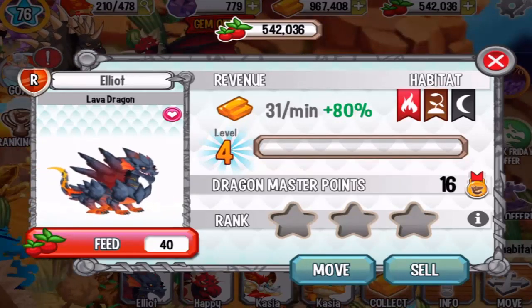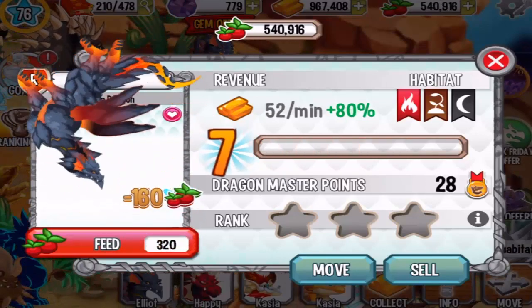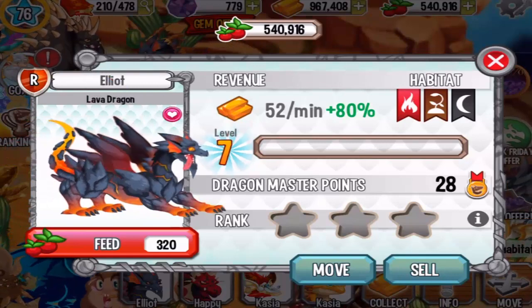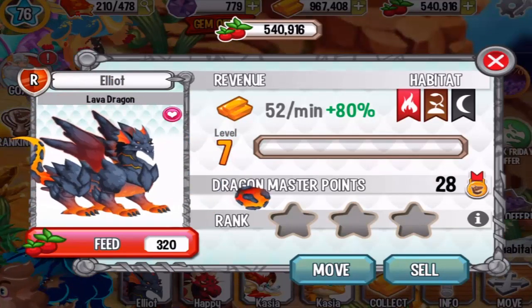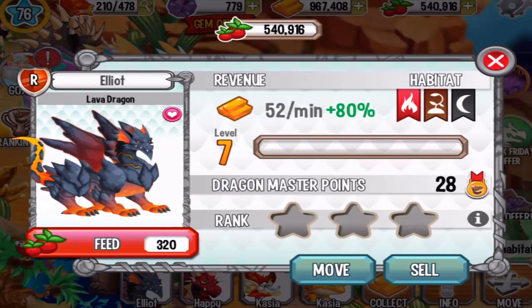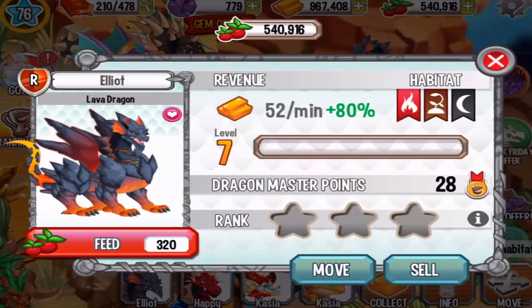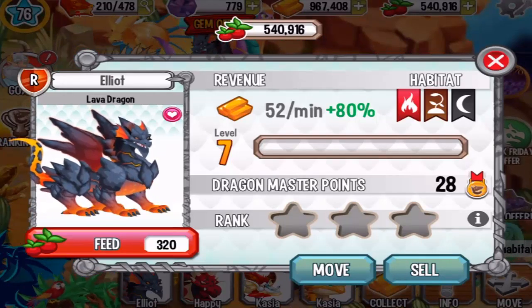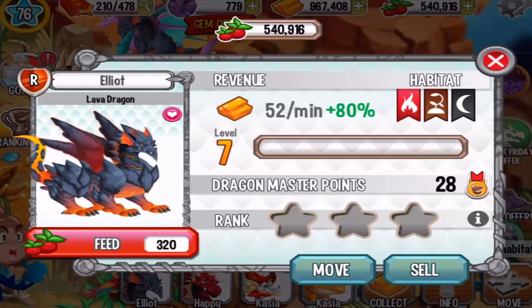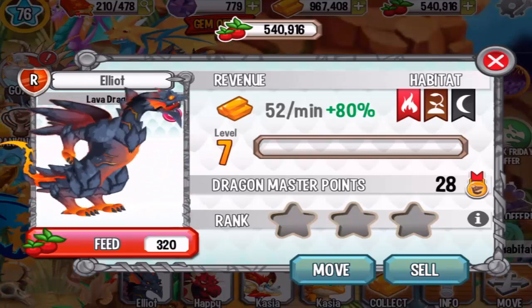Now let's see him at level 7 — the fully evolved Lava Dragon. Check him out, pretty crazy dragon. He's like a dog, and he can make some lava balls in his mouth. He's acting like a dog.